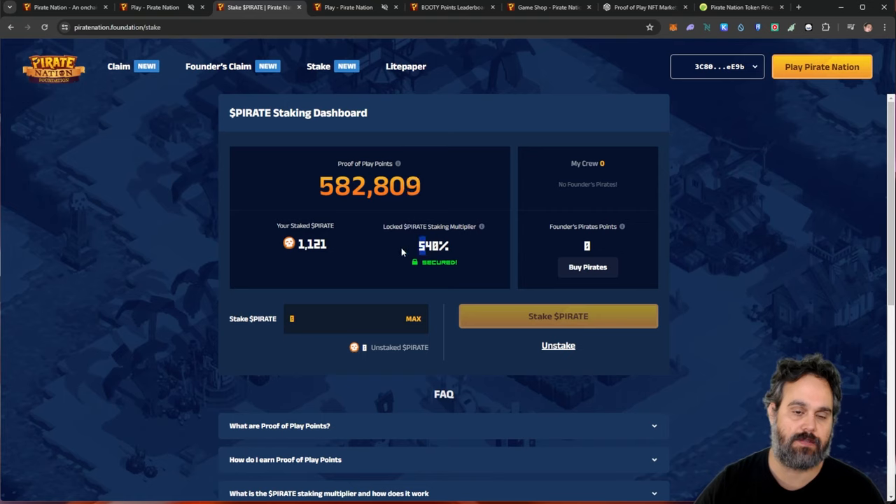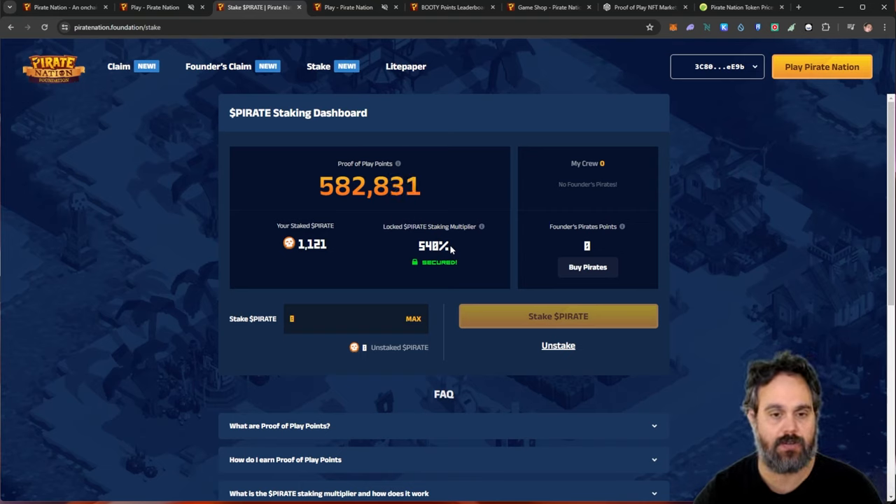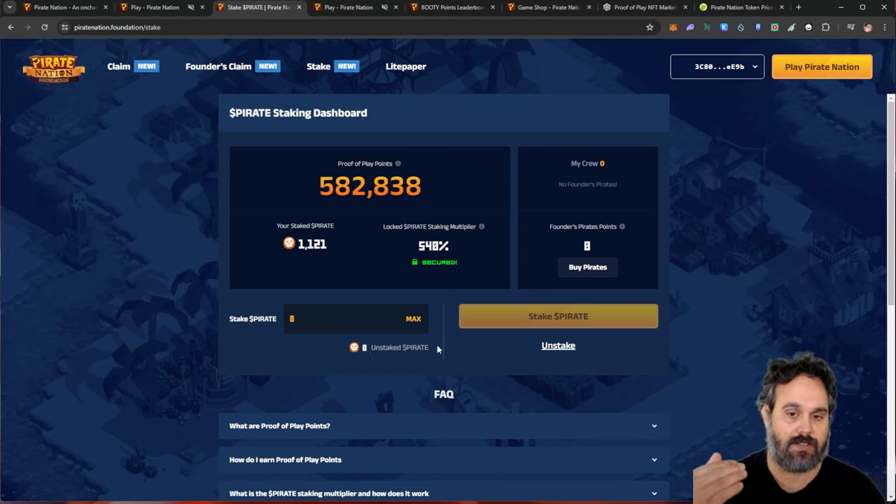If you come here, you can see I staked this for a 540 APY. So if instead of claiming your tokens you stake them, you're going to get a 50% multiplier already. The earlier you do it, the bigger the multiplier. I did it on day two, so I got 490 plus the 50. The 50 is going to be there for whoever claims and stakes straight away, and the earliest you do it, the bigger the multiplier — and that's going to count towards the next airdrop.